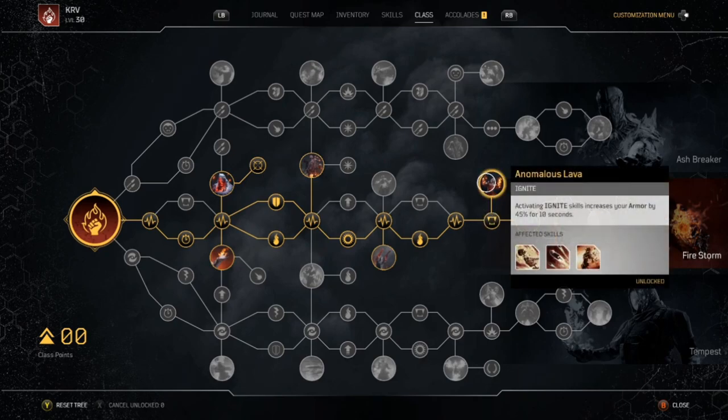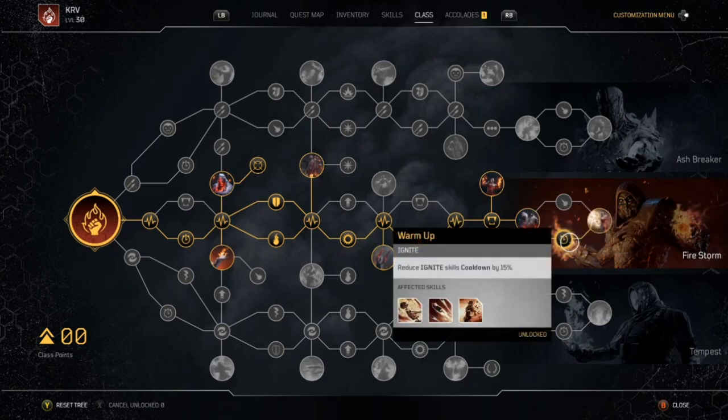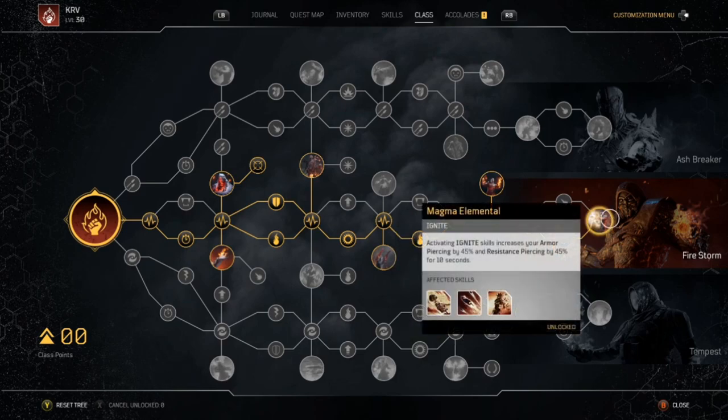Anomalous Lava — activating ignite skills increases your armor by 45% for 10 seconds. That's really good, especially for solo play where you want that extra armor. Fuel for Embers doubles skill leech when under 30% max health, which is nice. Warm Up reduces ignite skills cooldown by 15%. We skipped the node where burn-afflicted enemies take 15% more damage — you can take it if you want. Finally, Magma Elemental: activating ignite skills increases armor piercing and resistance piercing by 45% for 10 seconds, which is really good for taking enemies out.